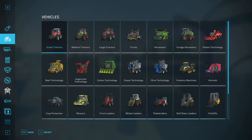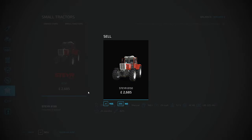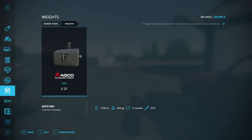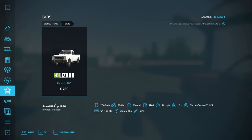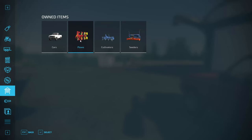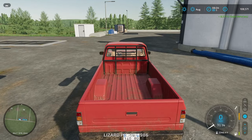First thing I'll do is go into the garage. This is all the starting equipment the game has given me, and the very first thing I'm going to do is sell it all off. I'll keep the pickup just because it's a nice little pickup and I need something to travel around the map in. Especially for my No Man's Land playthrough, I like to start with nothing essentially, so all this equipment has to go. I'll eventually get round and buy most of it back again at some stage.